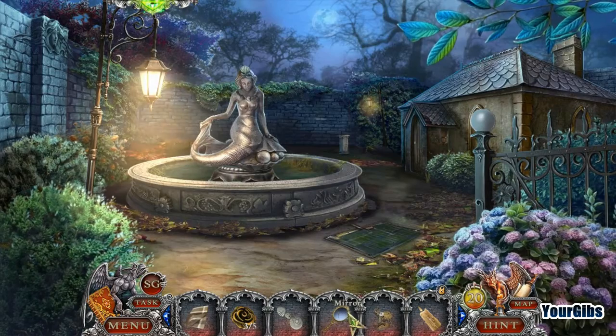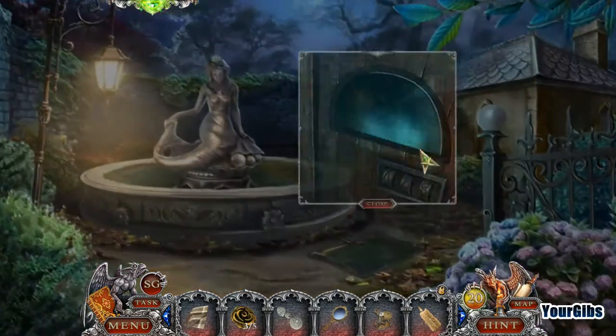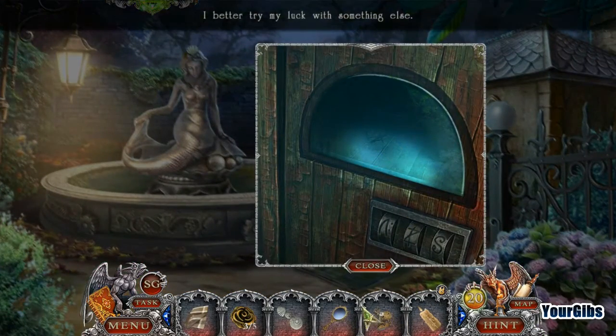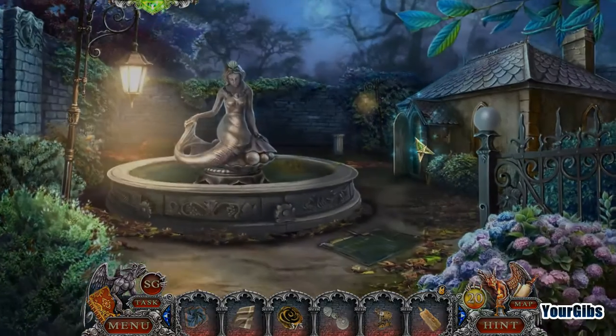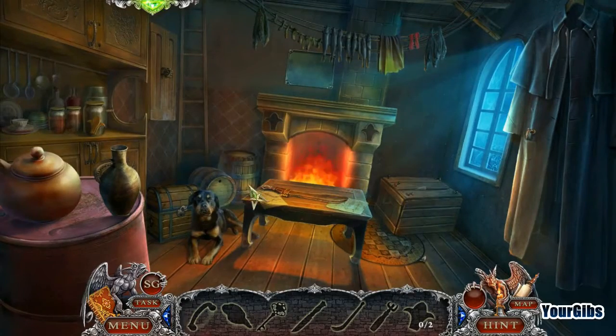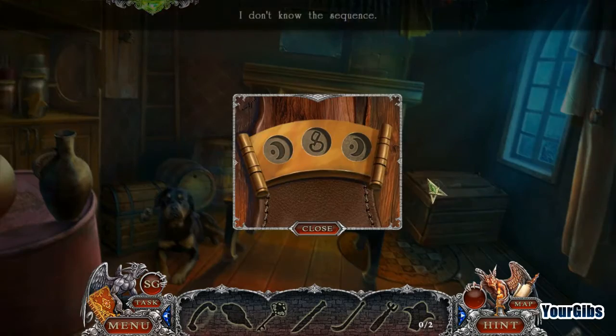Elephant figurine, a mirror, and a candle. Hello there. It's opposite, isn't it? Alright, we got this. Hello dog — another code. It's like a hunter's...